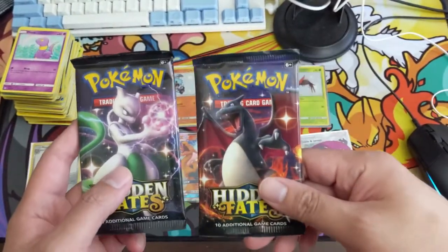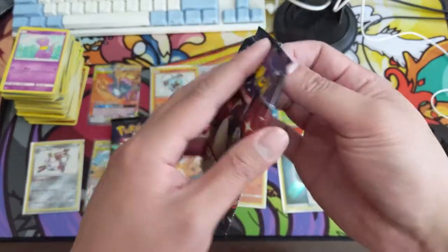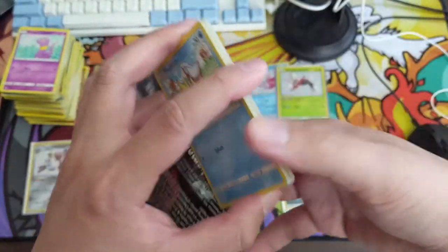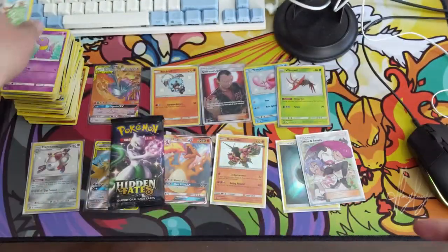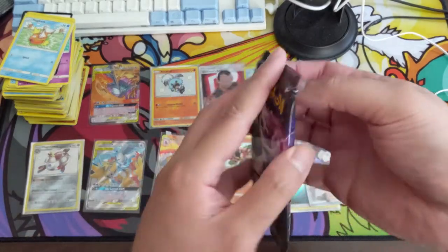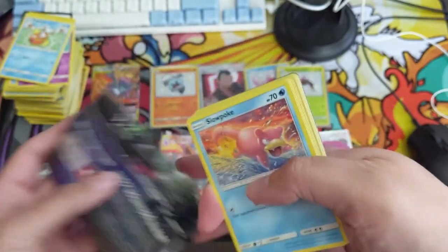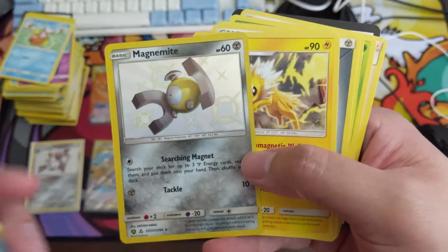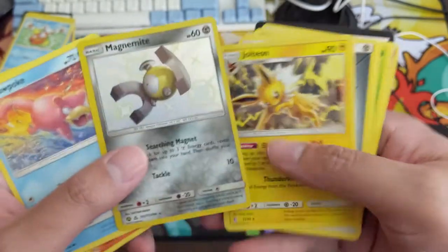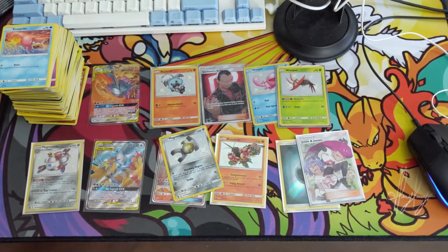I grabbed two more tins, cracked open one more. Mewtwo's been pretty good to me lately, so we're gonna start with the Charizard tin. We can't quite redeem — we had a good pull ratio but this redemption pack was... ah, we got another shiny Magnezone. These steel-type regular shinies are definitely heavily pulled in my experience — the Metang, Beldum, and the Magnemite line, both pulling quite a bit.